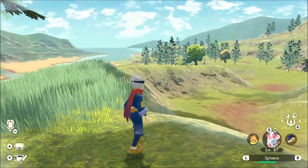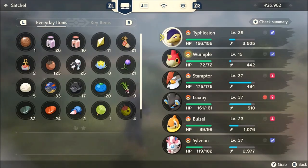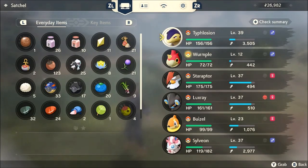Let me show you what I mean. Go to your menu and you'll see your Pokémon on the right. For the purpose of this video we are going to evolve Wurmple. You'll see a glowing yellow Pokéball next to Wurmple's name — that means it is eligible to evolve. You can see it's level 12, and we all know Wurmple should have evolved at least twice by level 12.